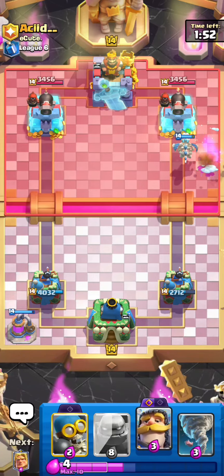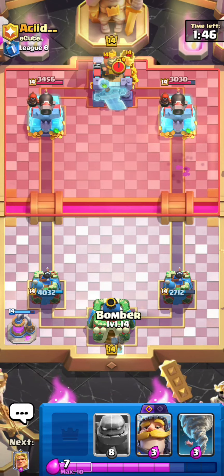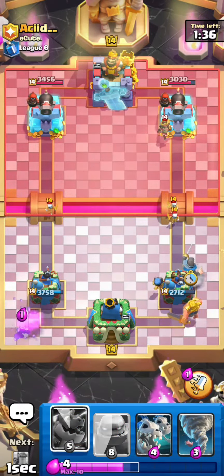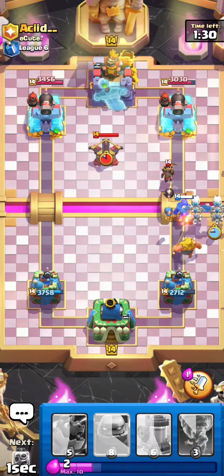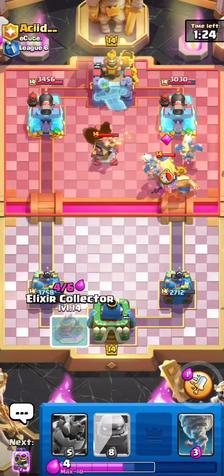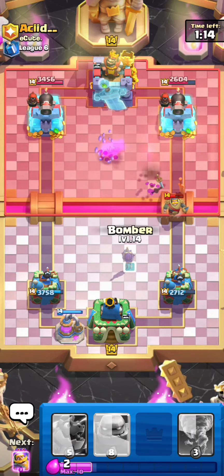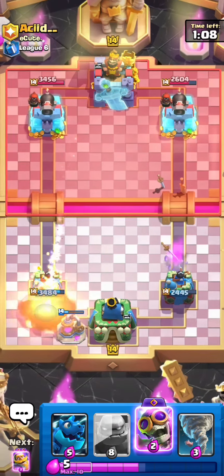Look at the cannon there. Let's play the Golden Knight for three-card cycling. Let's play the Knight. He thinks that I want to attack, but this is a normal rush for cycling my pump — no other things. I think he cycled his cards too. I think Knight will connect one time — yes, and he cycled his fireball.